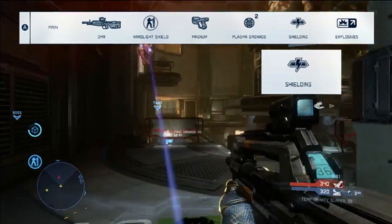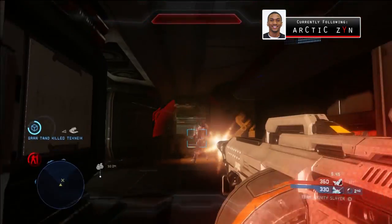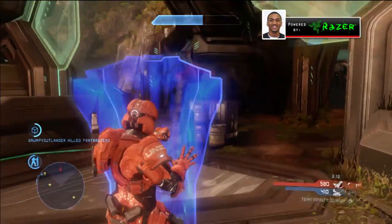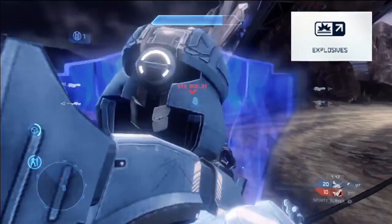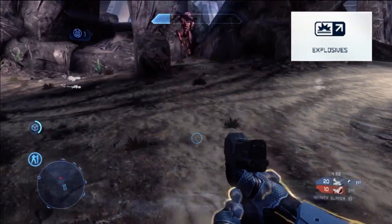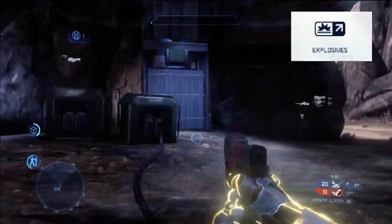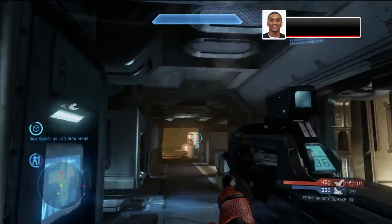With Shielding, same concept — I want my personal shields recharging faster to be more disruptive on a defensive standpoint, whether that's absorbing shots for my teammates so they can clean up or get distractions and assists. One of the glaring weaknesses with the Hard Light Shield is that frag grenades — or generally any type of grenade — slip under the shield at the bottom space and damage you. The Explosives support upgrade negates some of that grenade damage, so that's a good ability to have if you're going to use the Hard Light Shield.